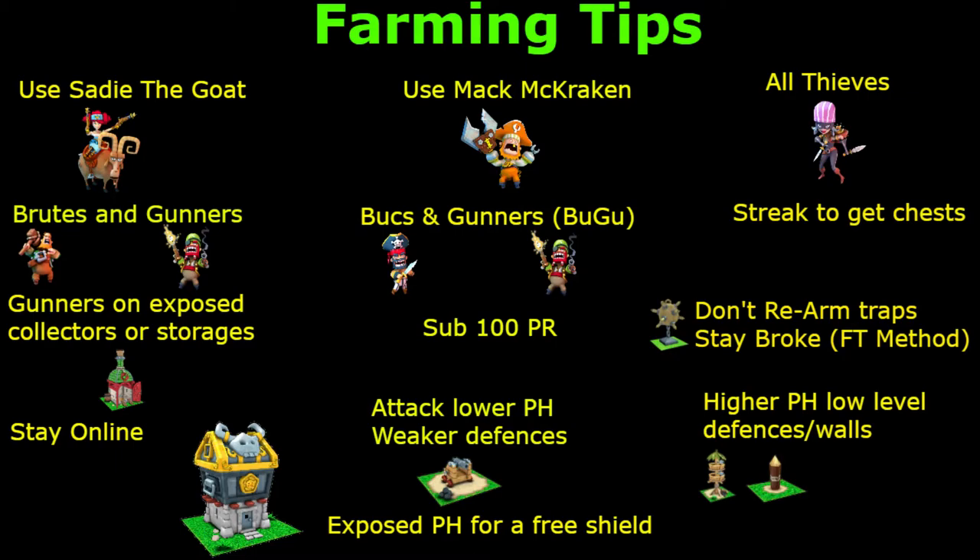To get chests, if you're down at sub-100 PR, drop to PR1 — yes it's a big drop — but you can sit there and snipe pirate halls. In about an hour to an hour and a half you can get a 30-streak easily. The 5-streak gives a gold chest, the 10-streak gives a grog chest. You're going to get some EP and BP from around chests 11 and 13. Do streaking as well — you can get resources from that, and you'll no doubt be finding exposed storages and collectors along the way to pick up extra loot. That's how I was getting millions as well.